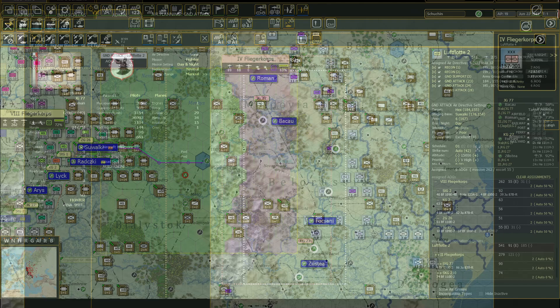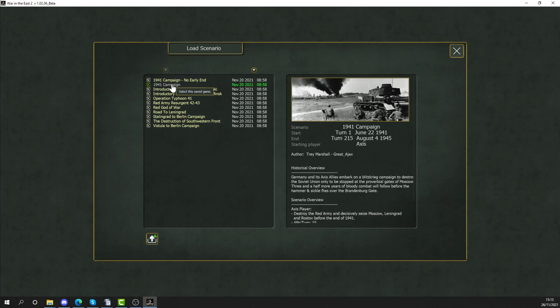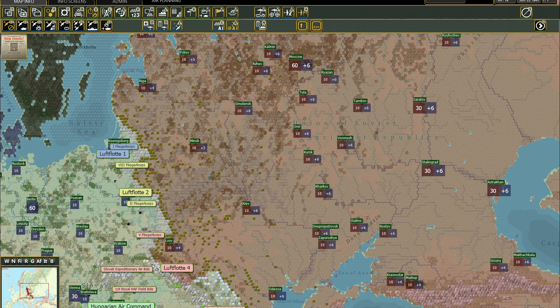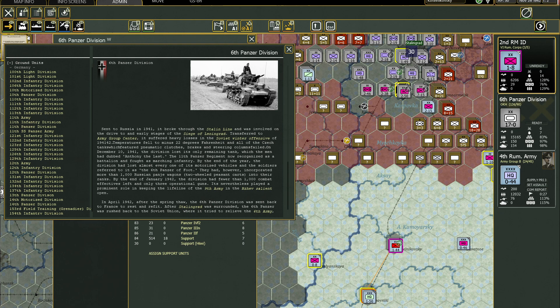Three full campaigns and seven operational scenarios provide both a path to learn the game for new players, as well as the entire war in full detail for the most advanced war gamers. More than five years in the making by the legendary team at 2x3 Games, War in the East 2 sets a new benchmark for realistic and historical war gaming on the Eastern Front of World War 2.